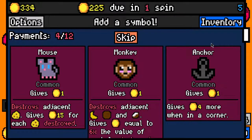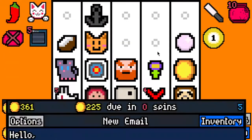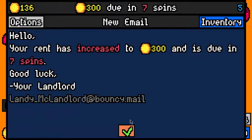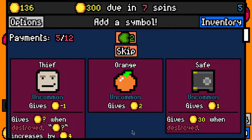Pool ball - not the worst, not great though. I kind of want to just take symbols to fill up my empties - we have very few symbols in the deck actually. We made the 225 rent payment with 136 left over, 300 now due in 7 spins.